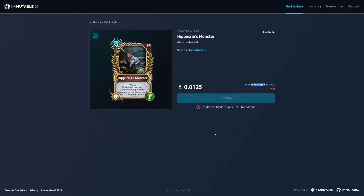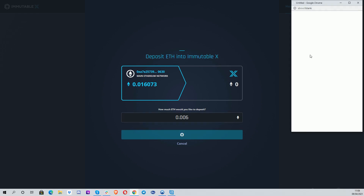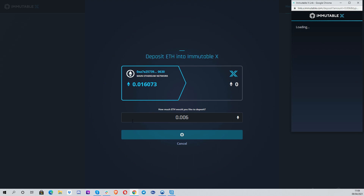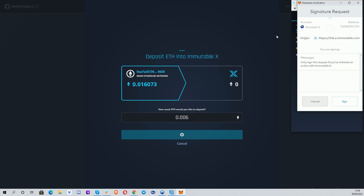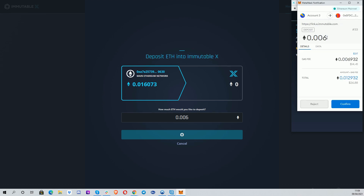This is similar to other Layer 2s like Matic or Polygon — you have to transfer tokens over. You can see my Ethereum wallet has 0.016 ETH. If I wanted to deposit a small amount, I'd deposit from the Ethereum blockchain onto the Immutable X blockchain, sign it through MetaMask, and pay the gas fee. Depositing 0.006 ETH is going to cost 0.0067 ETH — about $14 — so I'm probably not going to do that.